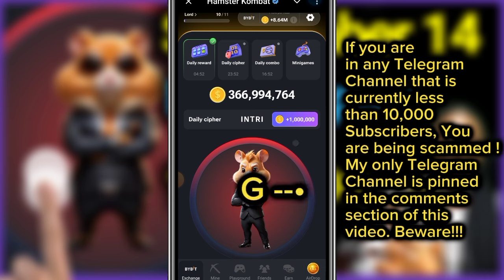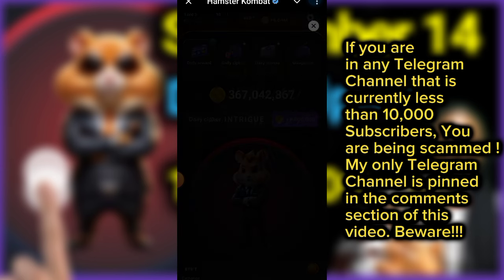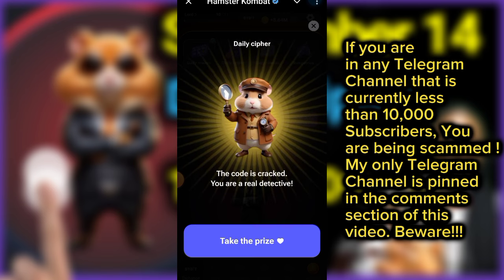The next code is letter U, which is dot dot dash. Do not miss — I pinned the link in the comment section, join Ellie, it's a brand new airdrop. The next code is letter E, which is dot. Take your prize and be back in a few minutes for the minigame.